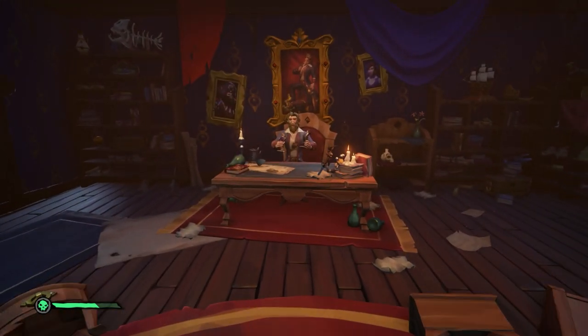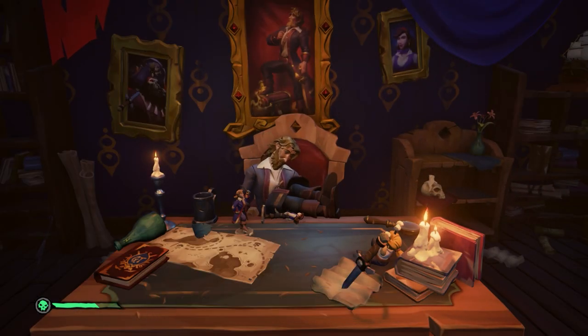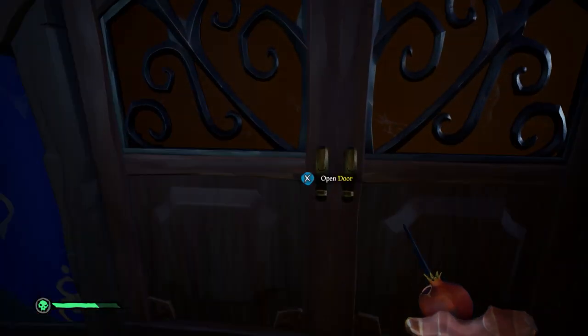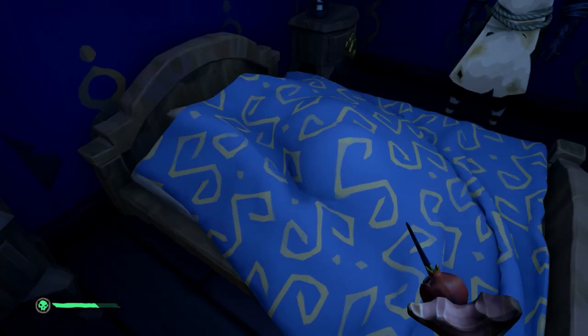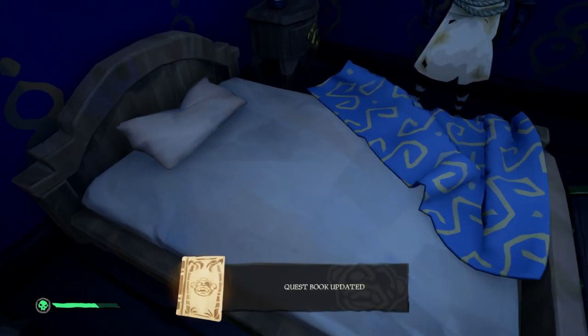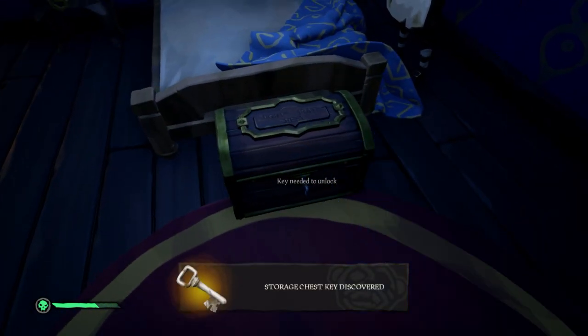Unfortunately, Guybrush seems to have gone crazy and he'll ramble some more before falling asleep. After that, you can ransack his office for more Pieces of Eight. Then head into his bedroom, steal more money from him, walk over to his bed, and pull back the bedclothes to find a bunch of monkeys, Elaine's letter, and the Mighty Pirate Chest key, which you can then use to open up the Mighty Pirate Chest in front of his bed.